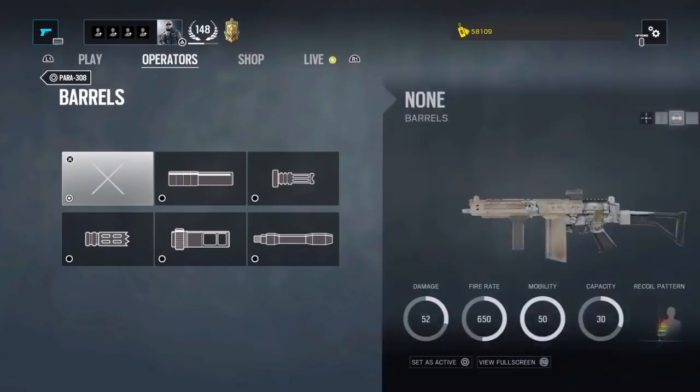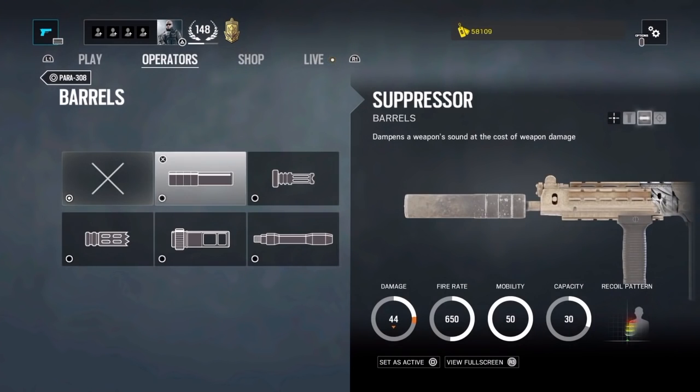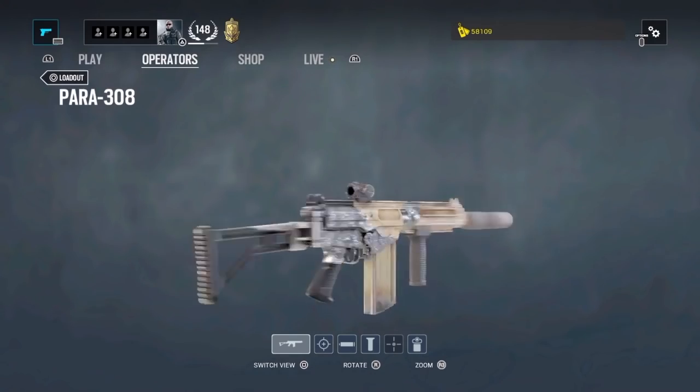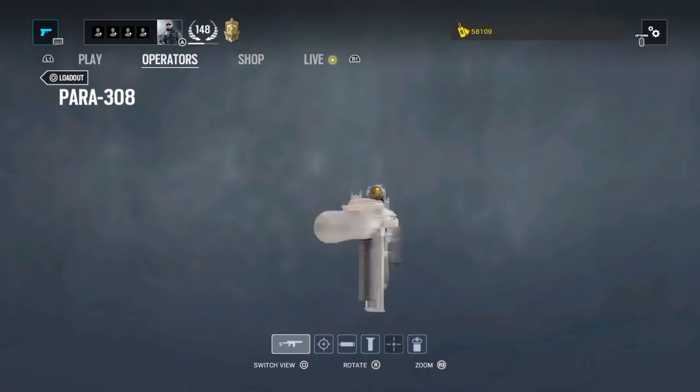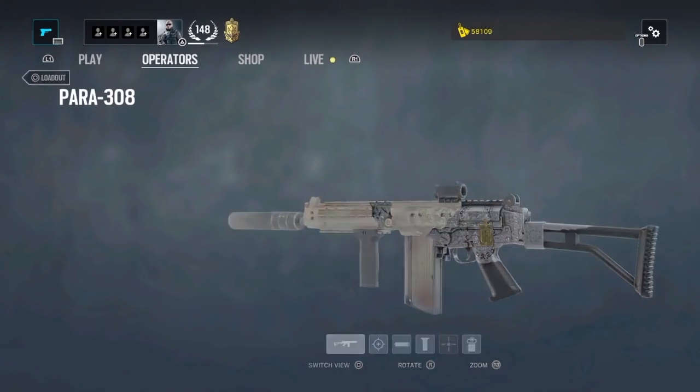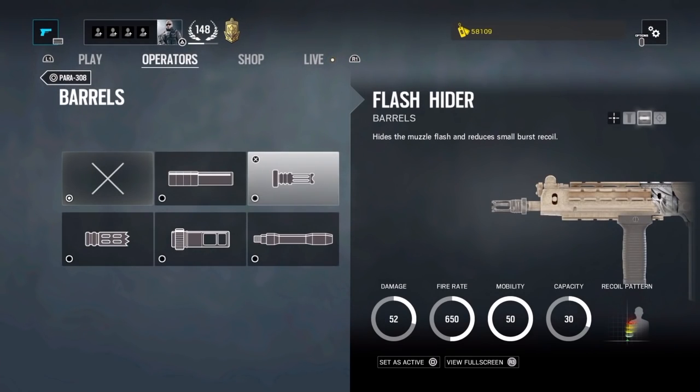Here we have five different barrels. The first one is the suppressor — it basically reduces the sound but at the same time reduces the weapon's damage. It doesn't change the recoil pattern though. Unless you want to play stealthy, especially on defense, I think this barrel is useless.